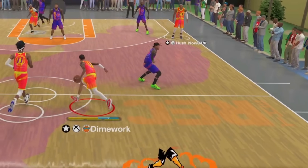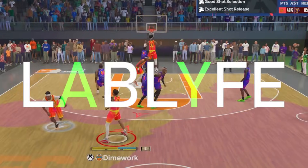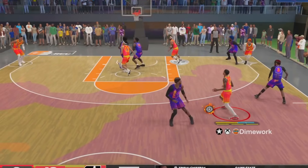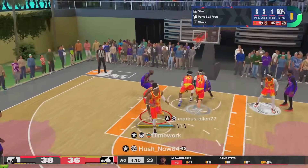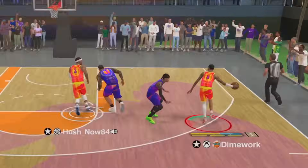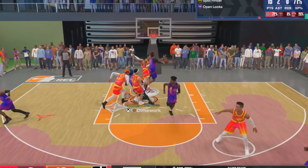It's your boy Domwork, and today we're hopping back in the rec on the two-way play sharp — my 6'4 two-way play sharp. This is one of my favorite builds to bring into the random rec because it's a two-way so I can play both ends of the floor, and on top of that I got elite playmaking and elite shooting. Even though I do love this build, if I could go back and make it again there are a few things I would do differently.